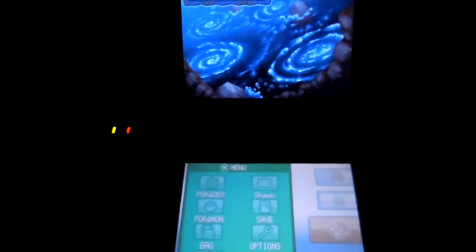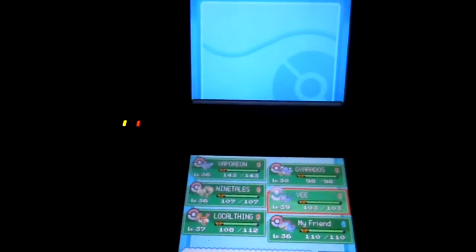You should bring a Pokemon that knows Waterfall if you want to explore. Right now we're going to try and catch Lugia. Also bring a Pokemon that knows Flash because the cave is dark.